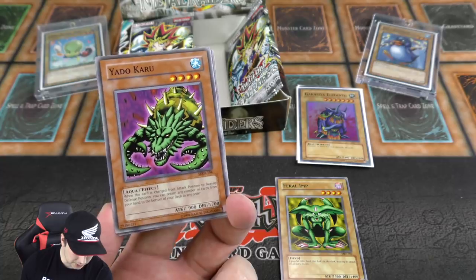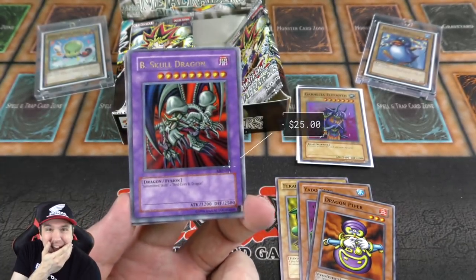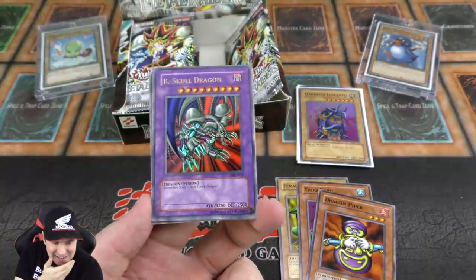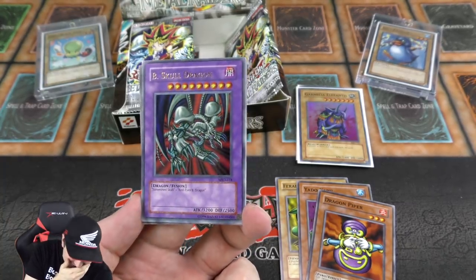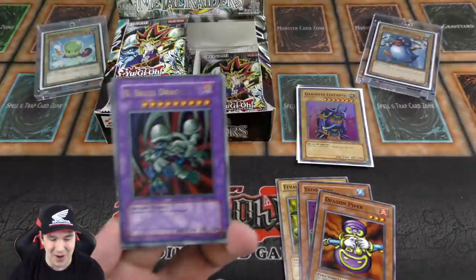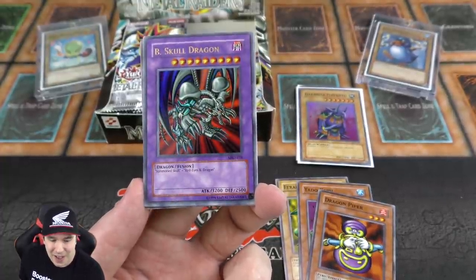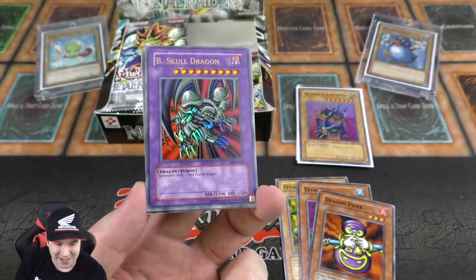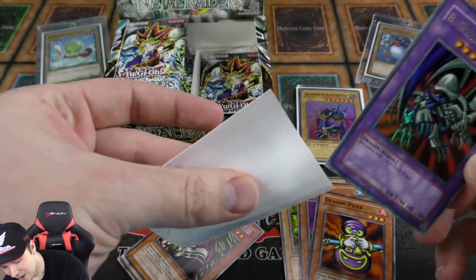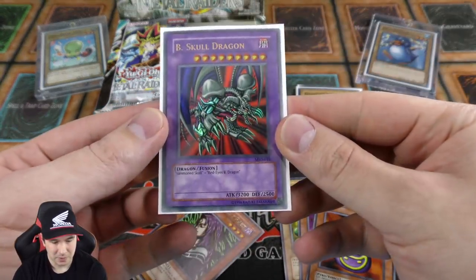Another Feral Imp and an interesting looking Dragon Piper. We pulled an Ultra Rare Black Skull Dragon! That is so awesome — it's the cover card of the set! Let me show the cover of the box itself — you've got Yugi right there with Black Skull Dragon. What an epic looking card. Seven Skull Dragon and Red-Eyes Black Dragon fuse to make this, and it was Joey's big power card. That is incredible — we have to high five to that one. What a pull! So we now have three foils from the right side of our box, and I am really pumped.